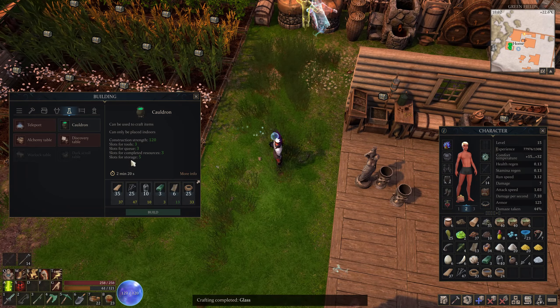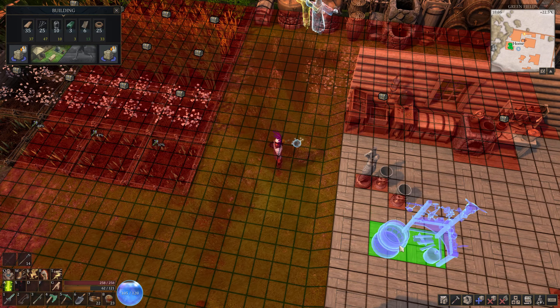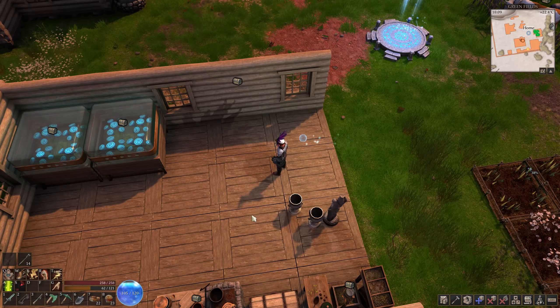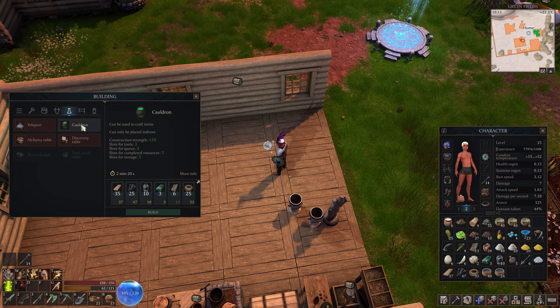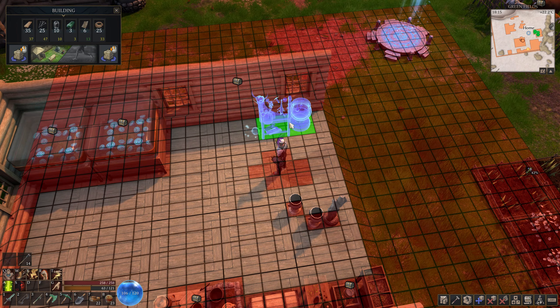Alright, let's go ahead and build the calderon. I hit the wrong button. Let's go ahead and build it right here alongside this wall - apparently that'd be a good spot for it.